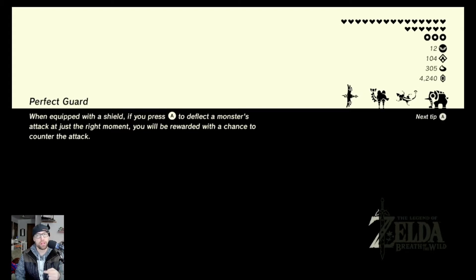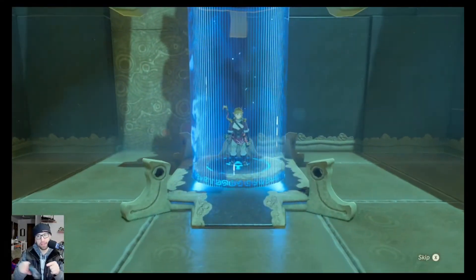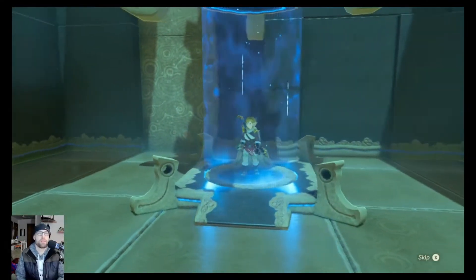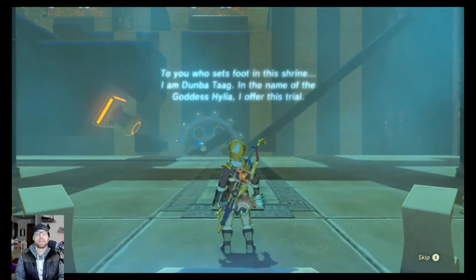You have to continually stasis lock an object and hit them into things in the shrine. So to not break your weapons, it's said to stasis lock — drop a metal weapon and use magnesis and hit it back and forth, back and forth. And you will not damage your weapon. I'll give it a shot.